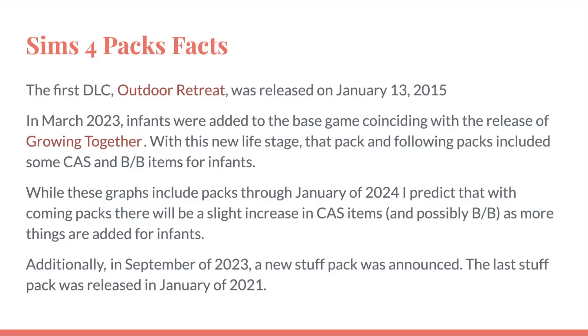When they stop making Sims 4 Packs, I do plan on making another video and doing comparisons to see if CAS items or build-buy increase as they're accounting for this new life stage. Also, in September of 2023, a new stuff pack was announced. The last stuff pack, which I think was Paranormal, was released in January of 2021 — so it had been like two and a half years since the last stuff pack.